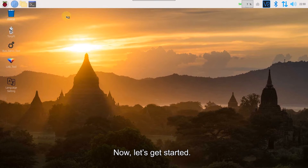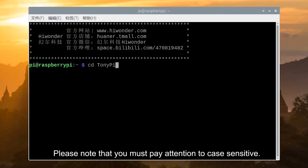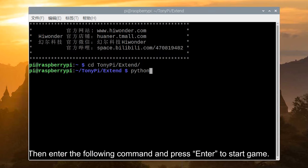Now let's get started. Firstly, open the LX terminal. Enter the command and press Enter to go to the directory for game programming. You must pay attention to case sensitivity and can fill in keywords with the Tab key. Then enter the following command and press Enter to start the game.